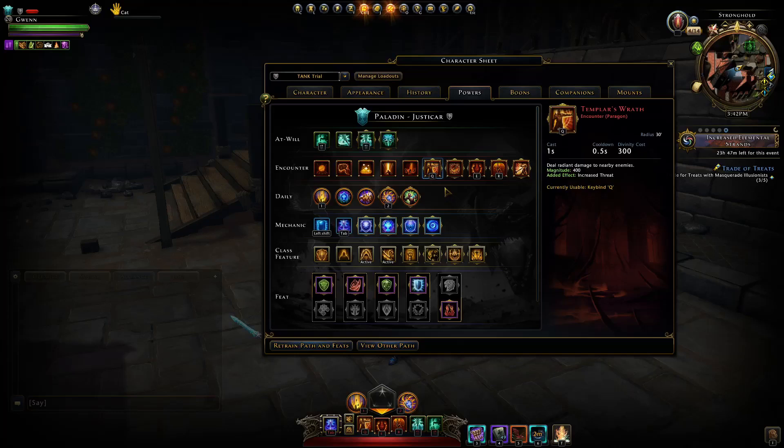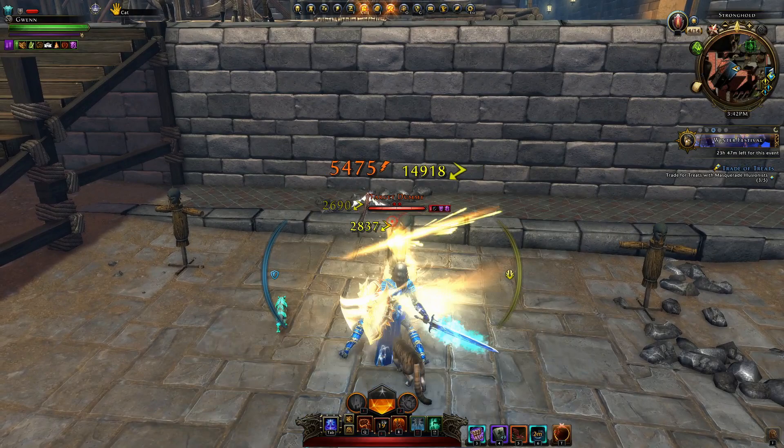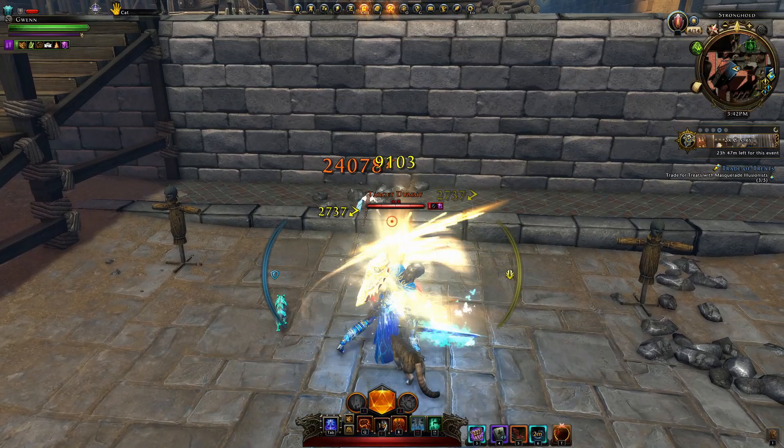Once that first part of the fight is over, you can switch over to Sacred Weapon instead. You want to run Absolution for added survivability — have it up while you don't have your daily. It only lasts eight seconds but gives that added survivability, and you can nearly get your daily power back by the time Absolution is over.